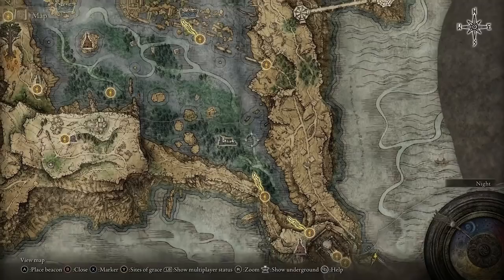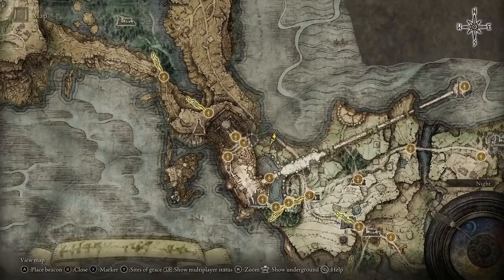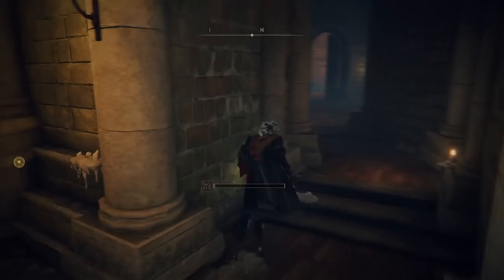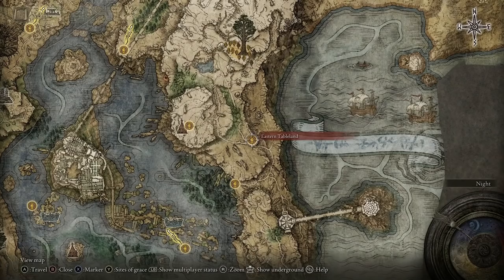From Lake-Facing Cliffs, head all the way along the main path and go down to Liurnia Lake Shore, then head up north just following the lake. As soon as you get up to Eastern Liurnia Lake Shore, stick to the main path, follow it round to the left, and you'll come up to Eastern Tableland. Note: the very first time you interact with the Lake-Facing Cliffs site of grace you get a cutscene and you're taken to the Round Table Hold. When there, go to the Twin Maiden Husks' purchase menu and buy the Finger Seal — it costs 800 runes and you will need it.